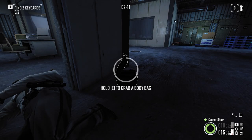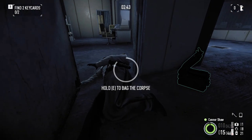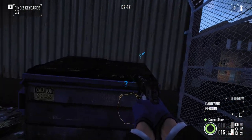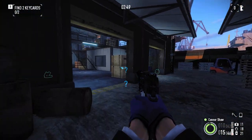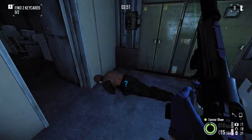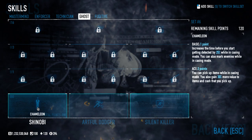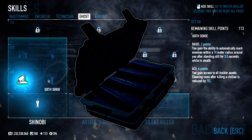How do body bags and their cases work? This is the sixth video in my series on how all of the equipment in Payday 2 works. You can check out my previous video about trip mines and shaped charges by clicking the button up in the corner. Moving on to the ghost tree under the shinobi branch, we have body bag cases.